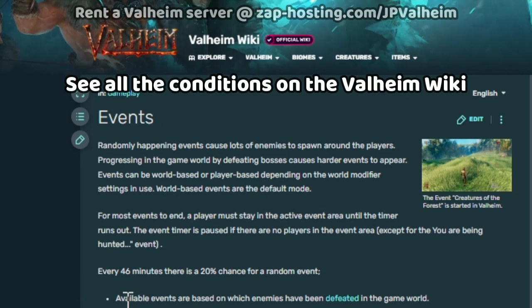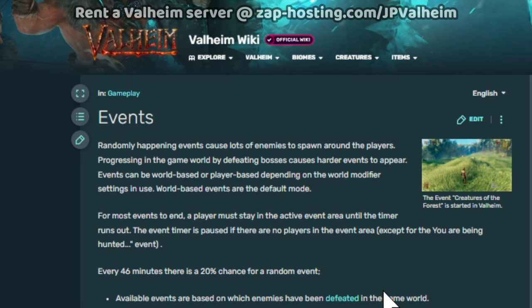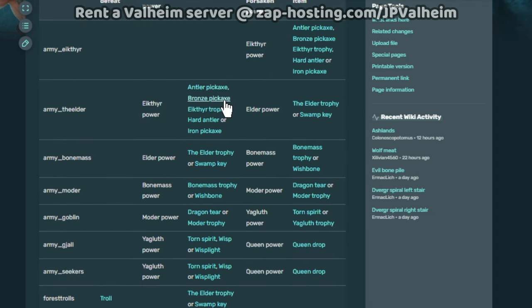If you want to find a list of these items, then I send you to the Valheim fandom wiki — a fantastic place to learn about the mechanisms in Valheim. Here you can scroll down to the player-based table, and you can see a list of the items that cause triggers to happen. Usually it's the initial pickaxes, trophies, and also the key items that you get from each boss.